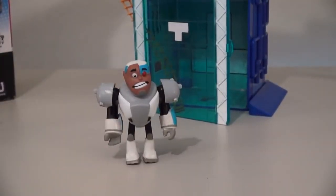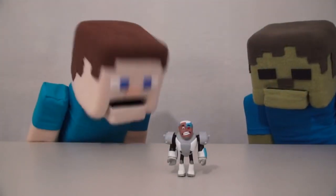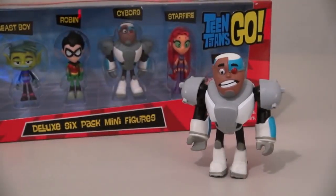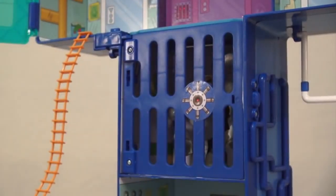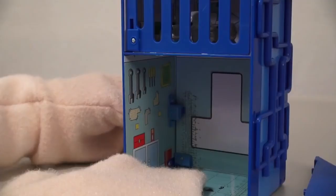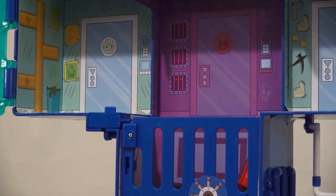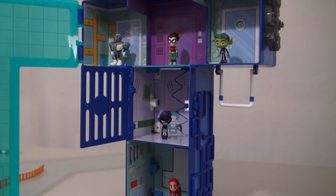We also get the action figure of Cyborg! But wait a minute — what the heck is up with that face? I mean, what if we made those type of faces? I wish he had the same face as the one in the action figure pack! Time to put him in jail for making that stupid face! But this playset has all kinds of moveable parts — this opens up, that opens up, the back opens up! There's even a trap door that makes sounds! Somebody called the police! And there are five different areas where you can place your Teen Titan friends!